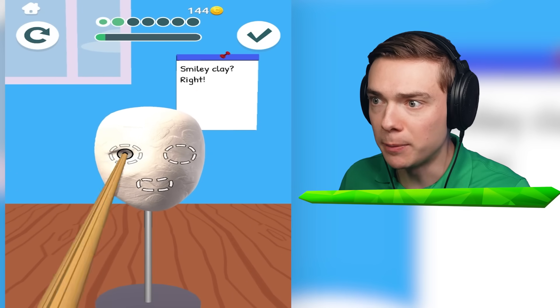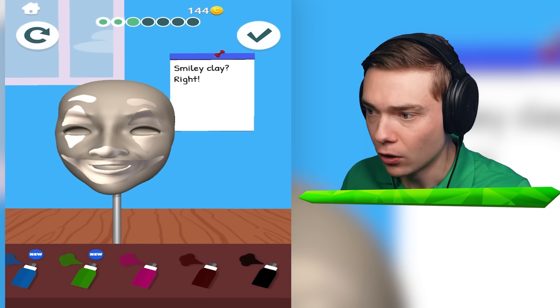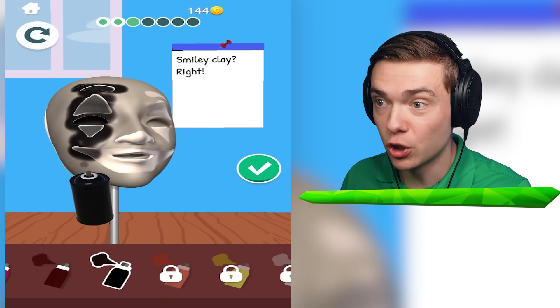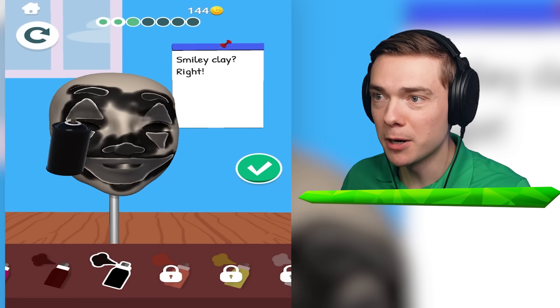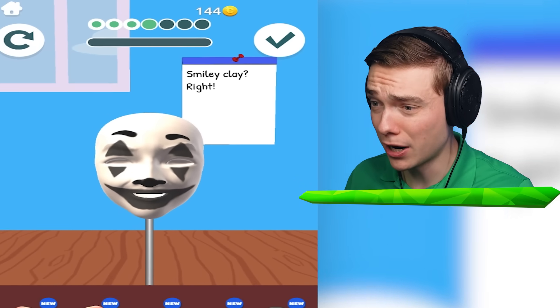I can make a creepy clown now - that's going to be so cool. Also, I have a lot of money now. This literally looks like a hacker. Where's the black? I want to make it black like this so it looks like an actual hacker. That would be so cool. I'm going to make the creepiest clown ever. It says Smiley Clay - that is creepy.